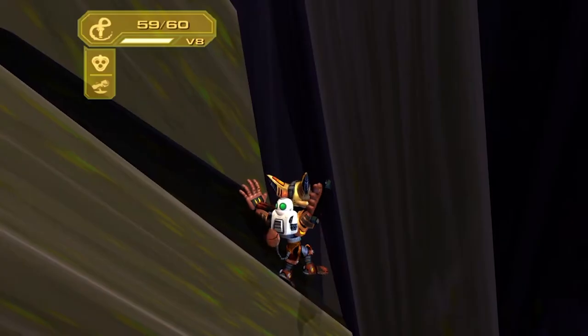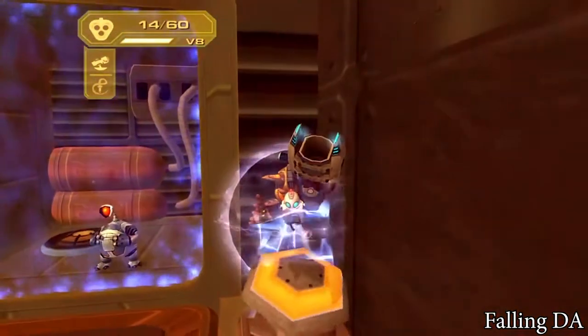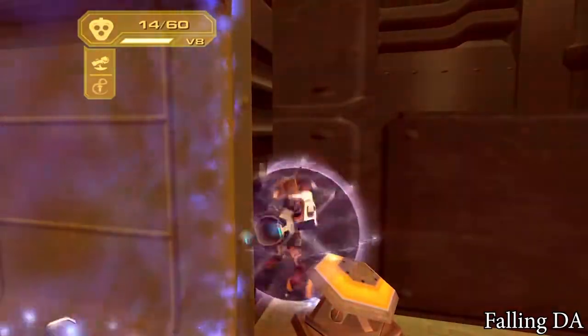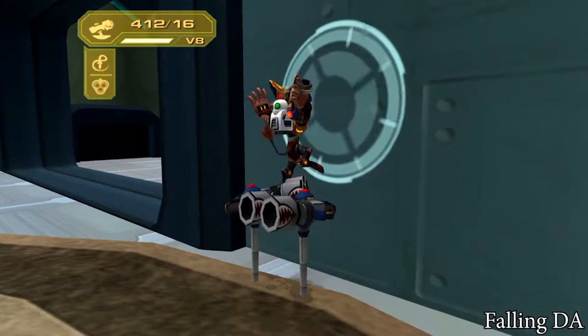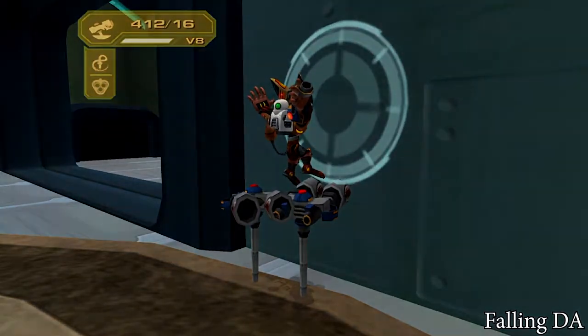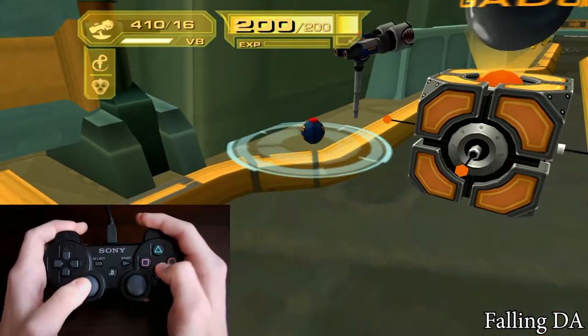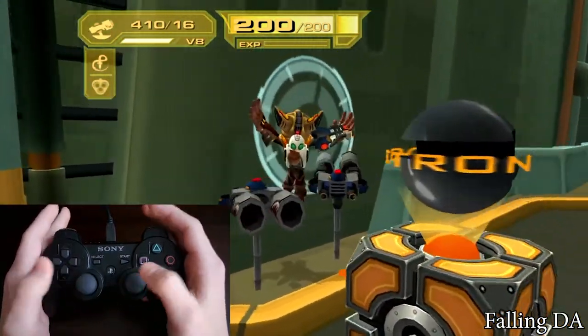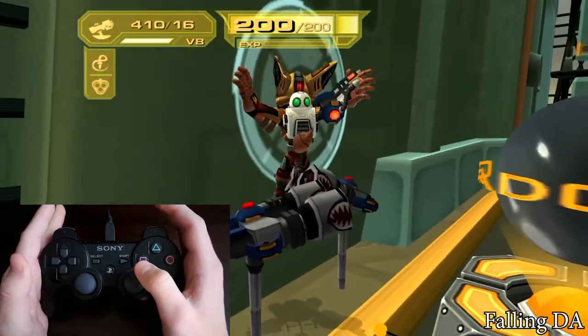Now let's see some death abuses that help to respawn on the checkpoint if you are too far from it. The falling death abuse — this is the simplest death abuse, because all you need is to get stuck in the air and not move. This happens because the game thinks that you are soft locked, so it kills you and you respawn directly on the checkpoint. The easiest way to do it is to throw two turrets to a wall next to each other and just jump between them. If you stay like this for 5 seconds, you respawn.